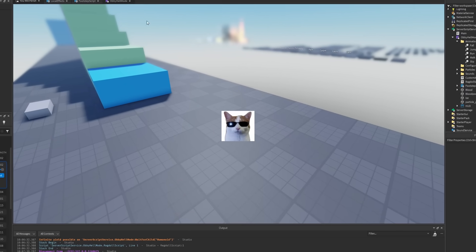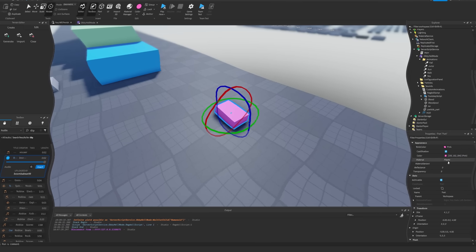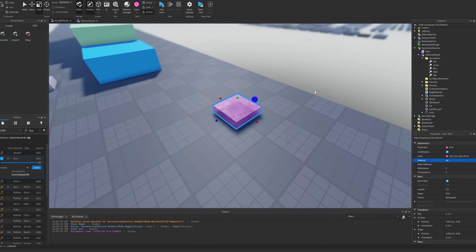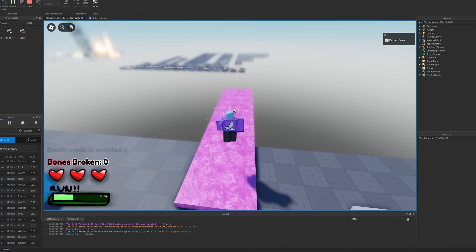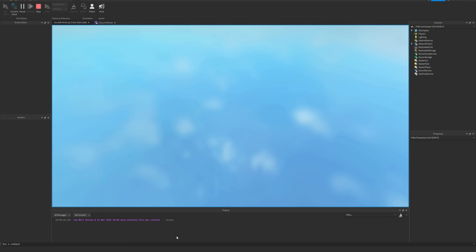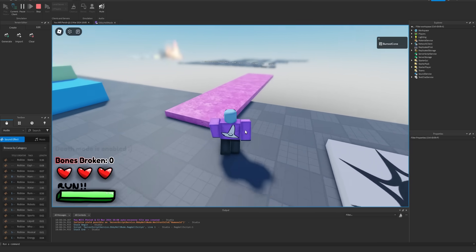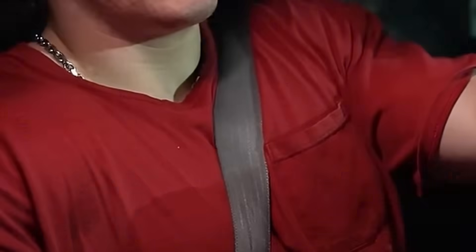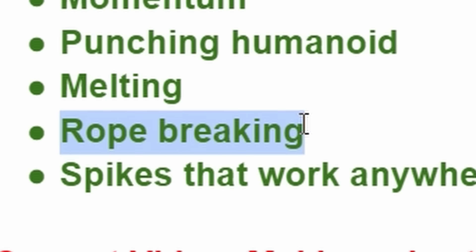There is one other cool thing I need to show you. This module auto-adjusts any parts that have the material set to ice or glacier. I'm going to set this to ice, just anchor it, and check this out — if you walk or run on it, it's slippery. It does this for any part throughout the entire game. You just set the material to ice and it applies the physics already. Those are the changes to the death mode. I still want to add more, like being able to hit people, hot surfaces, and rope tension.